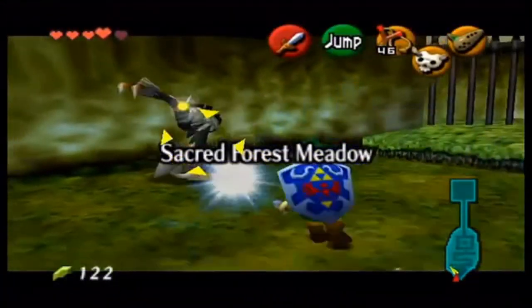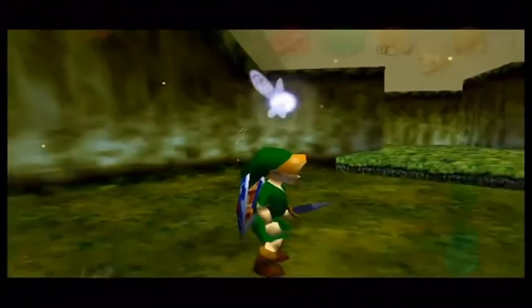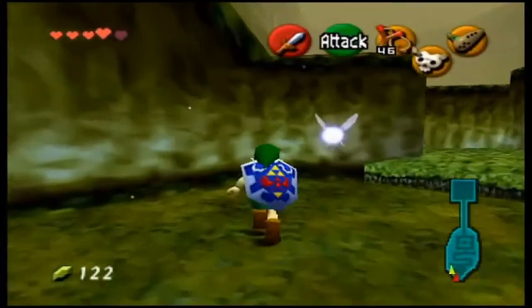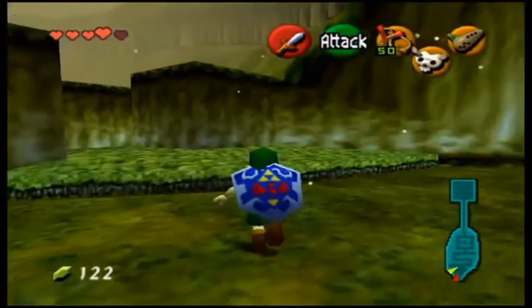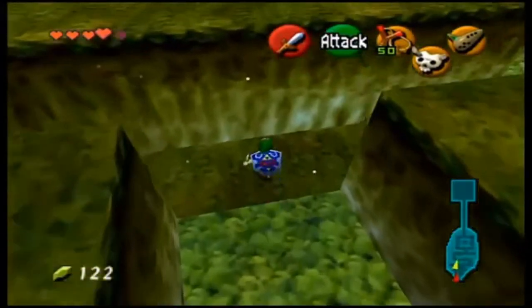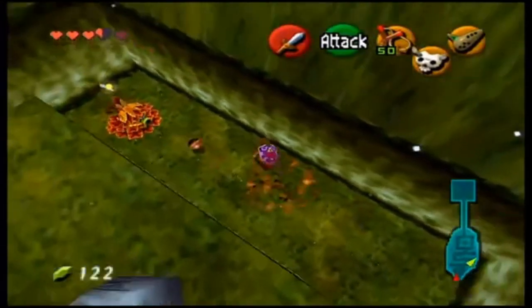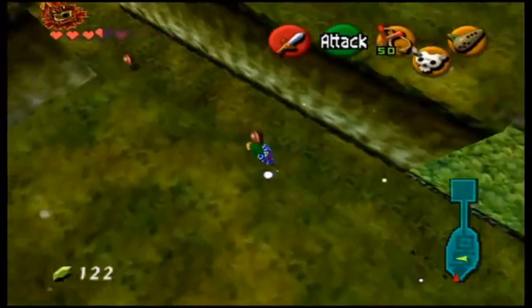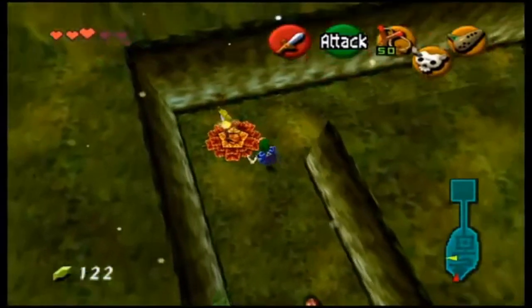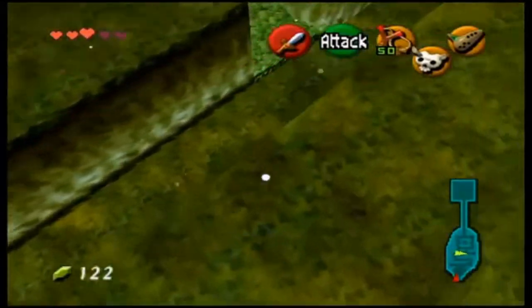When you come here there will be enemies — their weak spot is their back. You want to lure them to attack you, dodge their attack, do not shield, and they will spin around. Then just jump-attack their back and they will instantly die. This is kind of a maze but there's really only one way to go, so it's not that hard.